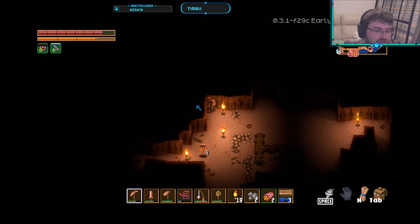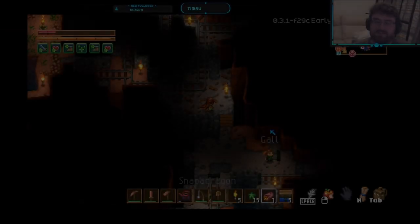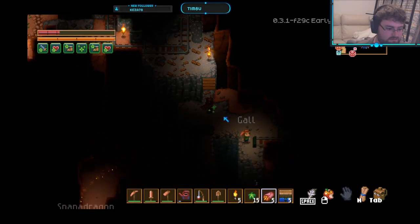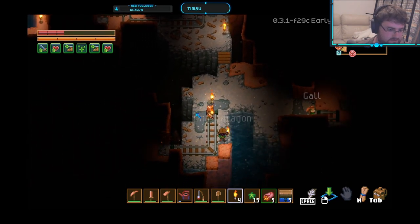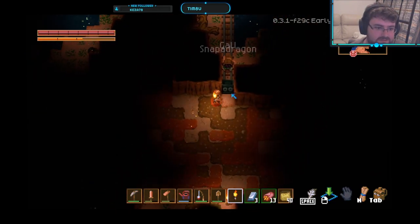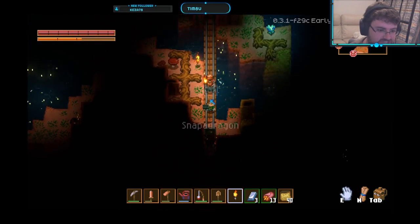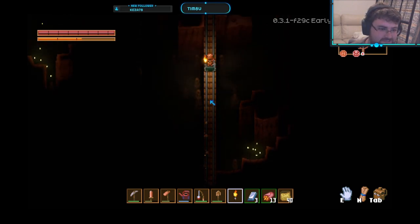And finally, our last tip, number 10: using minecart tracks. When exploring, especially in the clay cave biome, you may come across minecart tracks. These can be picked up and replaced wherever you want them. This can make traversal between biomes significantly faster, and if you find them, they're basically free. On our world, we dug a single space wide tunnel and laid down some minecart track so we can easily traverse north to south.